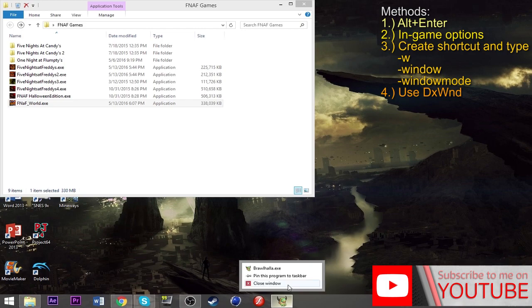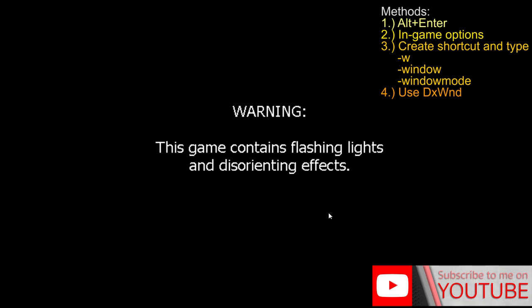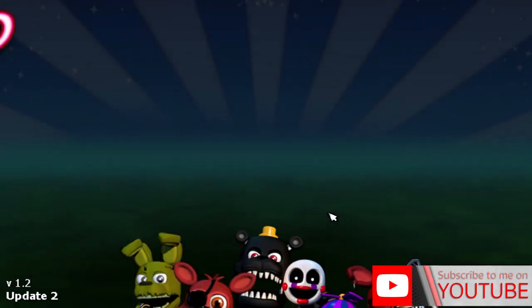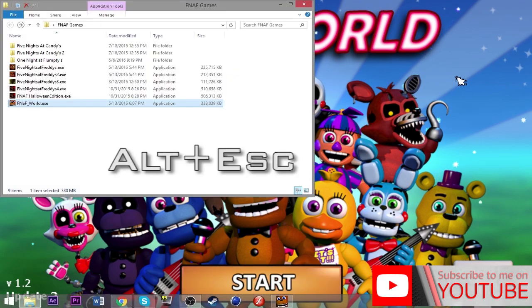There's a specific game called FNaF World by Scott Cawthon. When I open it, it starts in fullscreen. I'm just going to open it real quick — there's the main menu, this is Update 2. Unlike other games, you can't press Alt+Enter to exit fullscreen. And even when I try the shortcut minus-w method, it still doesn't work. I've been looking everywhere for how to minimize FNaF World.